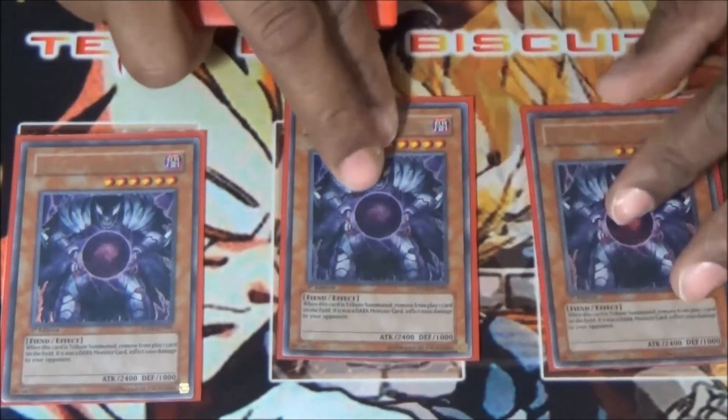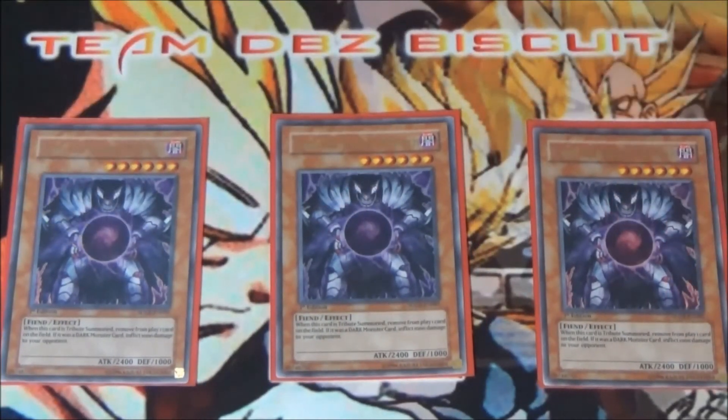We're running three Caius the Shadow Monarch, just to be able to get that spot removal. As long as there's a card on your opponent's side of the field you're going to banish it out, and if you hit a dark monster, deal a thousand damage.